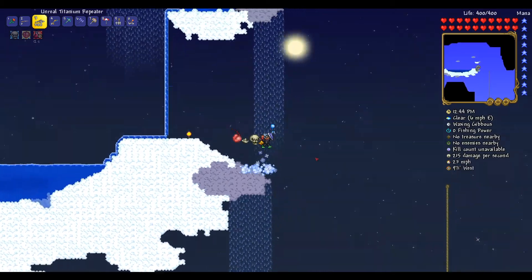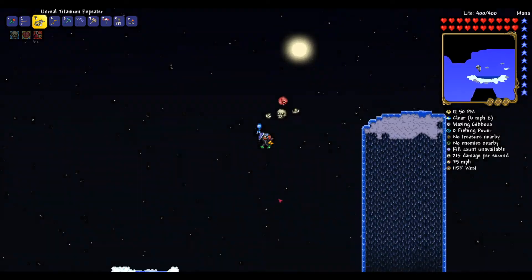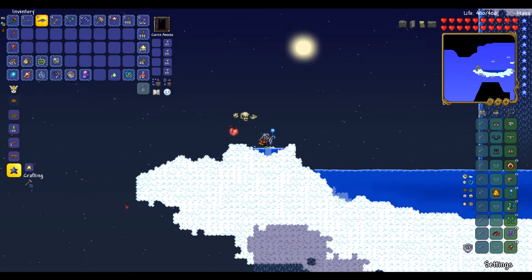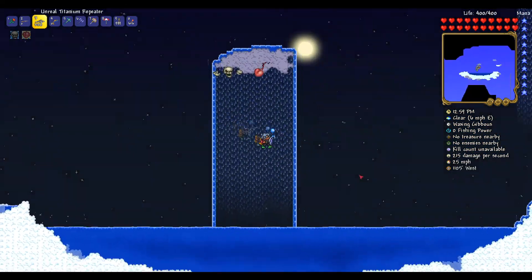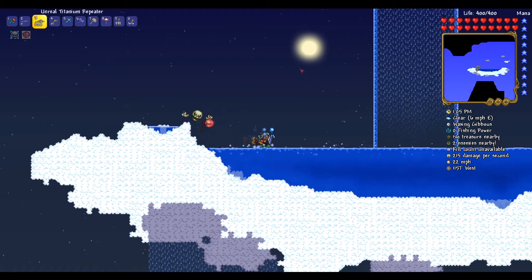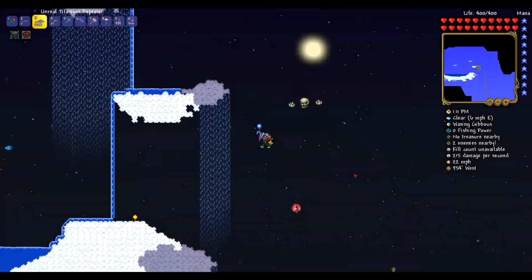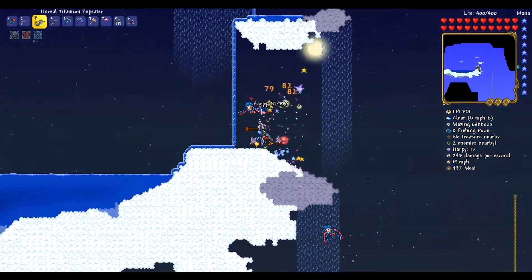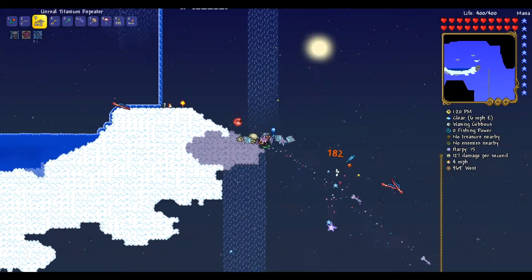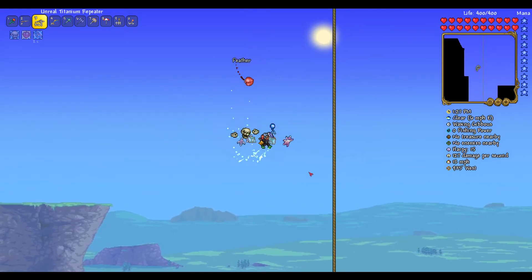Alternatively we could just go for the pixie wings, and I also saw there are angel wings you can craft with souls of light. I'm surprised nothing has spawned — I haven't even seen any harpies, so I'm not sure what's making enemies not spawn up here. I don't know if this island is too high up or not high enough, but I'd like those feathers, though it's not going to be the end of the world if I don't get them.